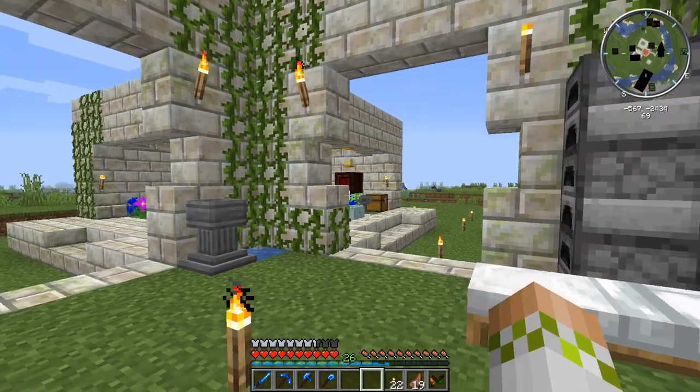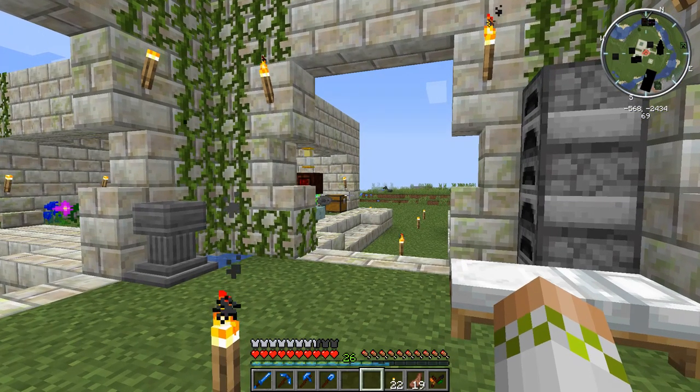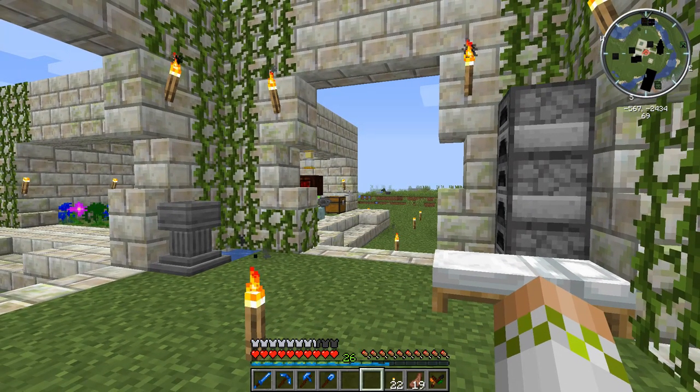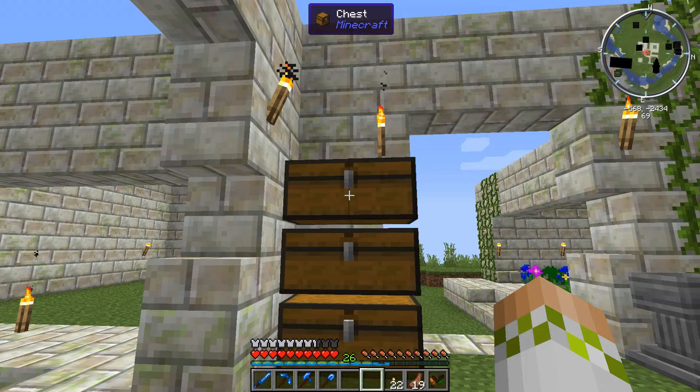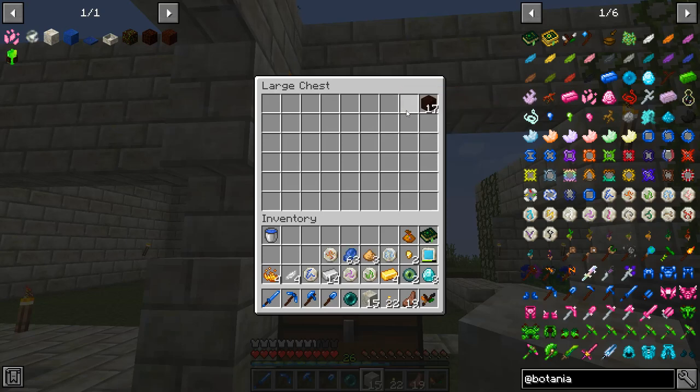Along with going over how to set up the Portal to Alfheim, we're also going to be going over how to make Terra Steel at the beginning of today's episode, simply because it's going to require exactly one Terra Steel ingot to make a couple of the components necessary to get the portal up and running. Here are all the items we're going to need — feel free to pause the video and make sure you have everything if you want to follow along.